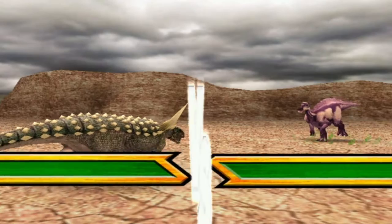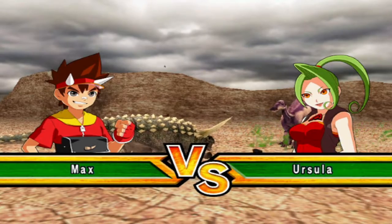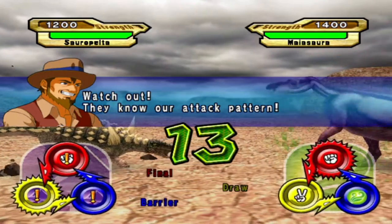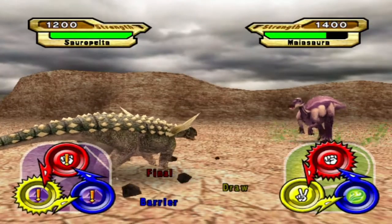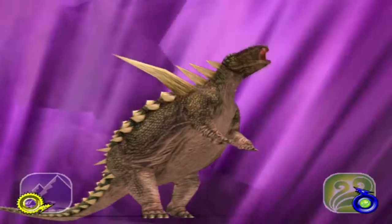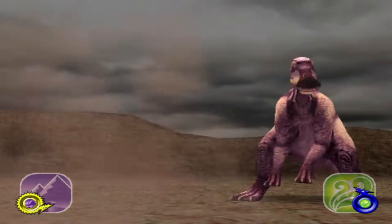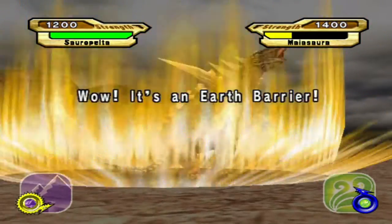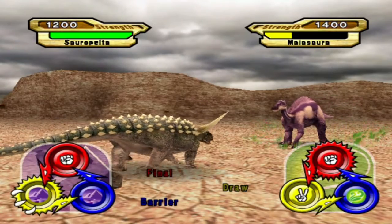Okay, not too much to worry about — only the fact that this is a grass dinosaur and it has the type advantage. So they know I'm going to beat their crit, so I'm going to go rock. Decent amount of damage, giving us the type disadvantage and such. Yeah, grapple. What?